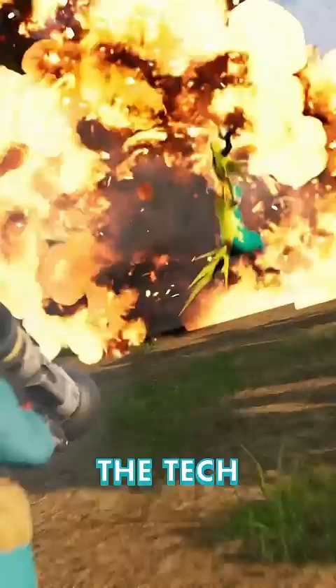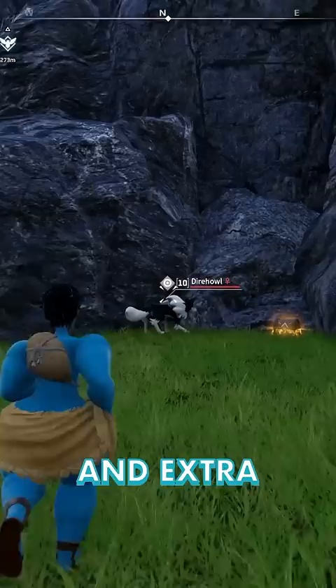Don't forget that you can condense duplicate pals into your mounts to make them even faster, and extra Dire Howls are easy to find and catch.